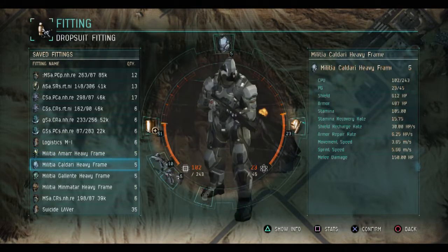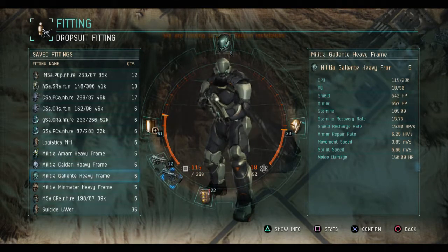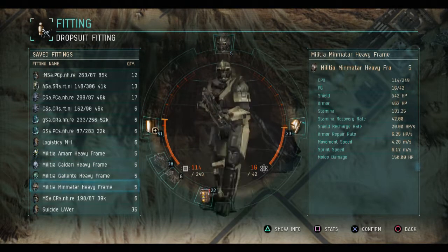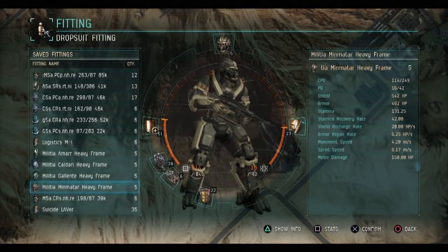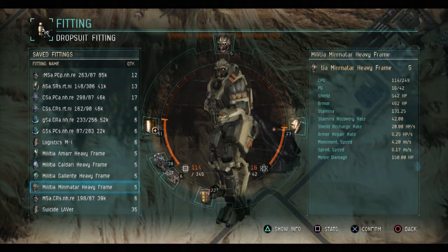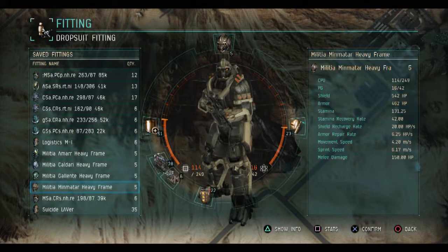As you can see here, all of the militia heavy frames have the same exact fitting layout. Their CPU and power grid differ, but as you notice, they have a lot of CPU and power grid. This is to accommodate heavy weapons, but since you're not using that, you'll have a lot of fitting for other things.